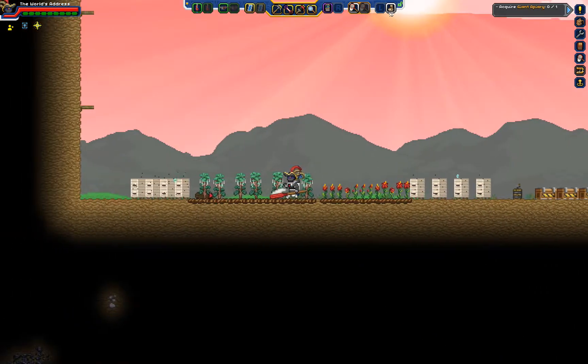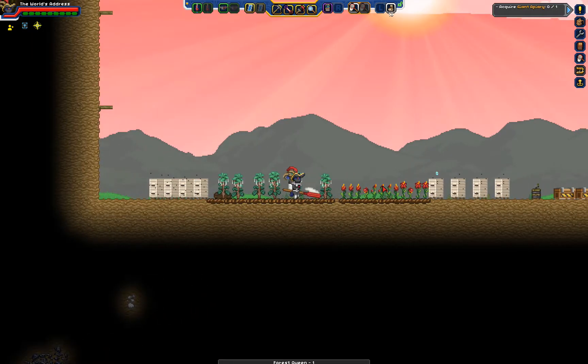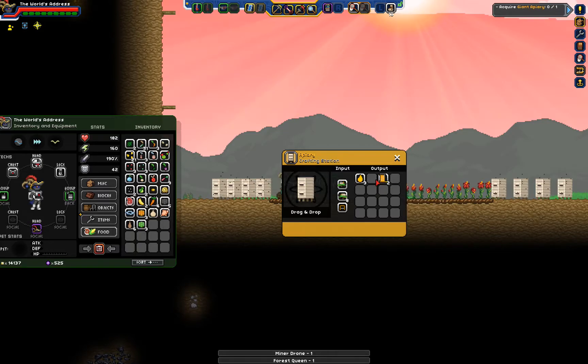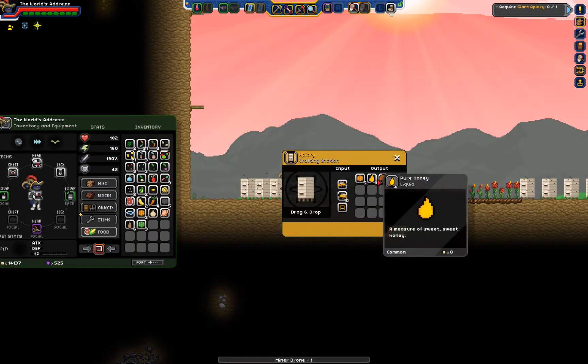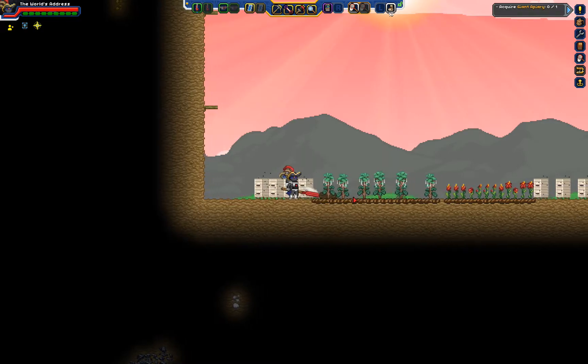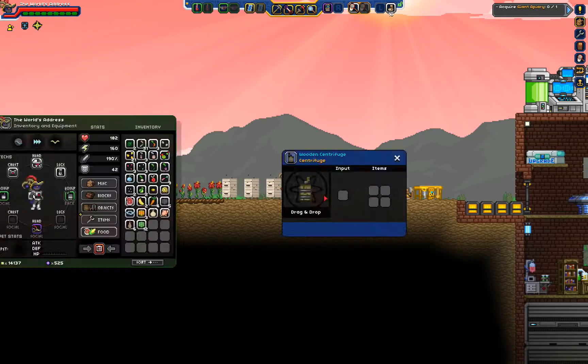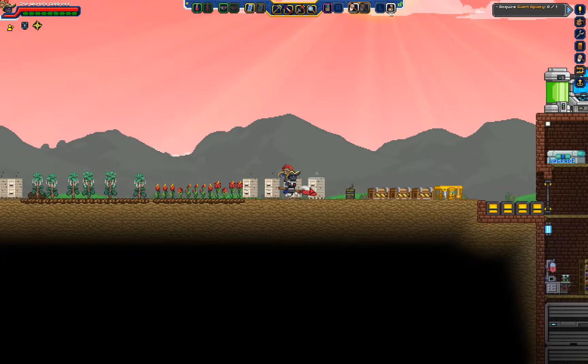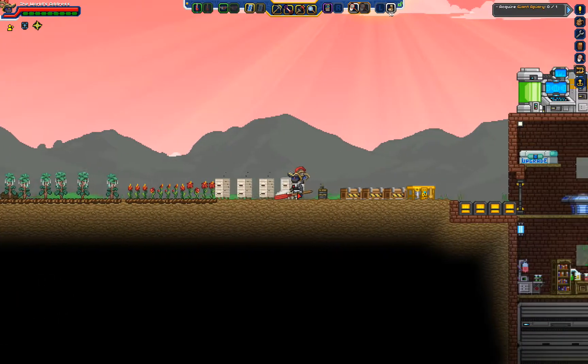Hey everybody, welcome back to Let's See What Happens. I am the world's address, we are playing Starbound Beekeeper Edition. I did just a tiny bit of reading and basically what we're supposed to do is take the forest honeycomb, put it into this centrifuge, and that should give me golden wood. Hey yeah, there it is, look how cool! All right, so I've been thinking.